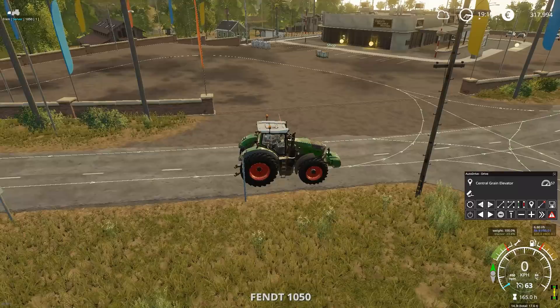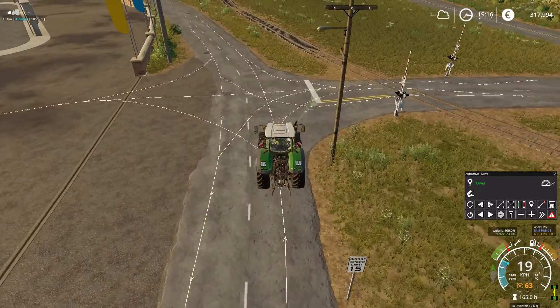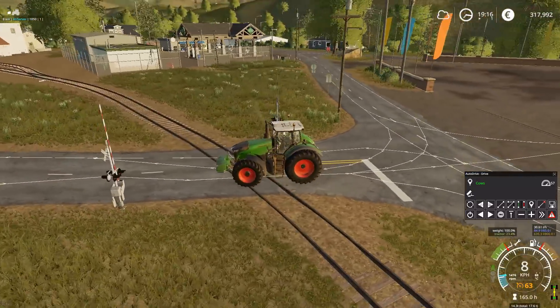Here I am at the shop in Ravenport, and as you can see the road network is extended over here too. From here I can also select my cow waypoint in the HUD, which I currently do using key bindings on my joystick. I'm just selecting cows and sending it off, and the driver is going to find its way to my farm. This is pretty useful.